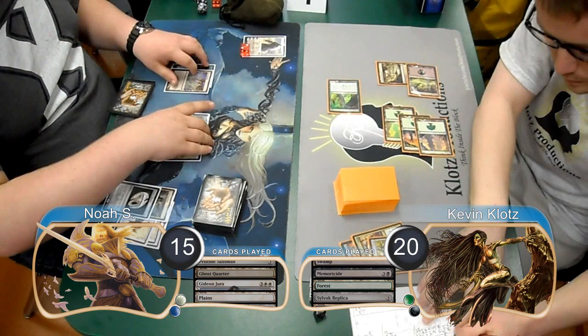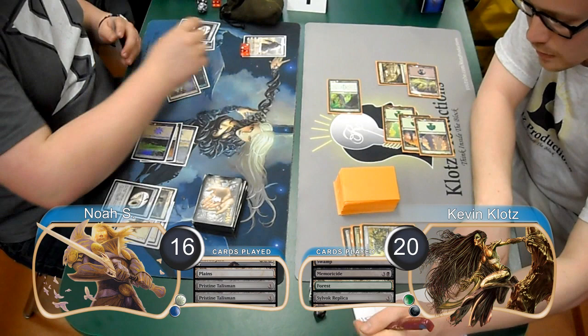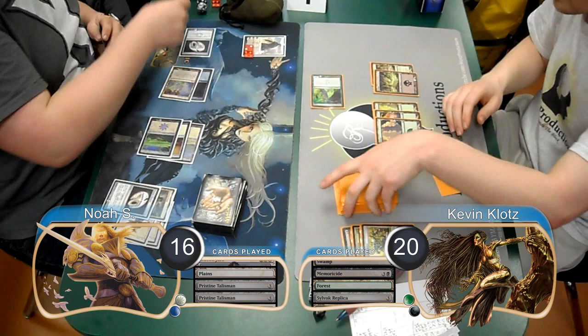It didn't really matter though, because he just played a 2nd Talisman, went up to 16, and cast a 3rd one. He then forced attacks with his Gideon again, so I just attacked it with my Emissary, dropping it back to 2 Loyalty. Then at the end of the turn, Noah went up to 17.